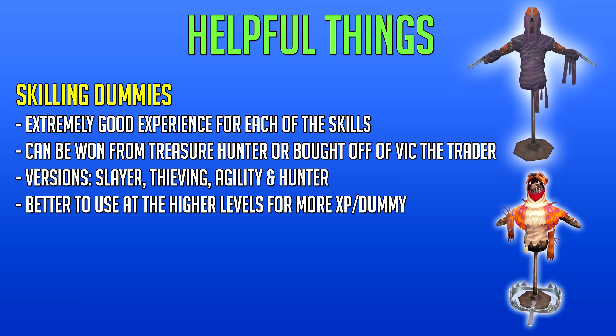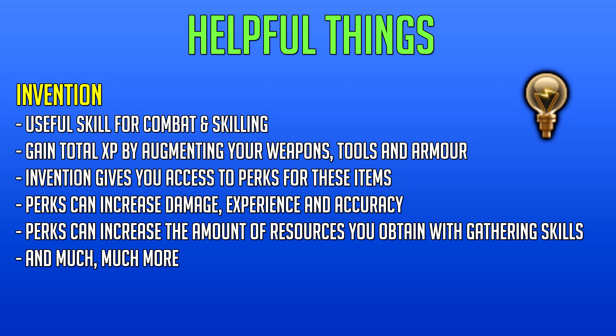The next useful items are skilling dummies. These are extremely good experience for each skill you can obtain them in. They can be won from treasure hunter or bought from Vic the Trader when trading in bonus experience for credits — around 110 credits for a medium pack and 200 for a large skilling dummy crate. There are four versions: the slayer, thieving, agility, and hunter ones. They're so good that on double experience weekend the slayer version can get you up to 2 million slayer experience per hour at level 99. They're better to use at higher levels, though using them at lower levels will still get you up very fast.